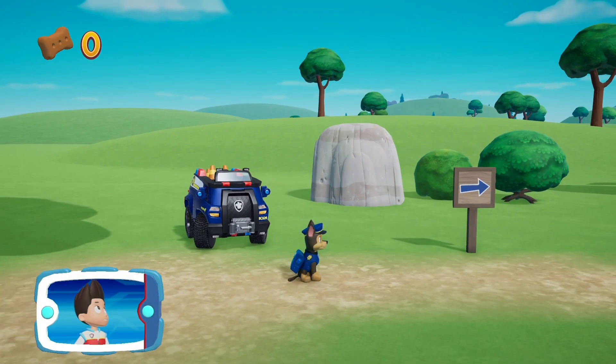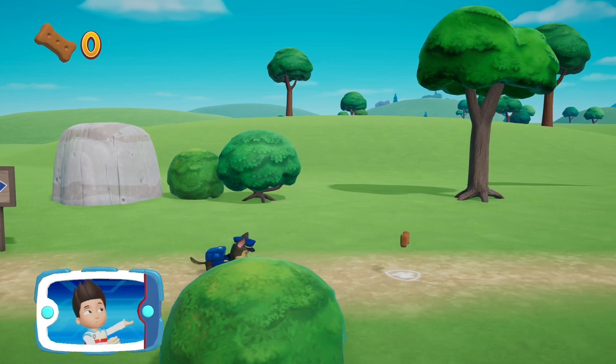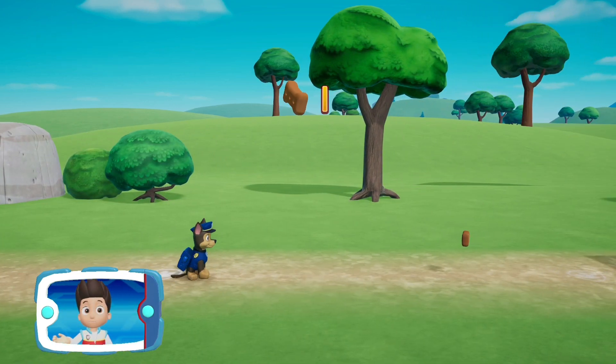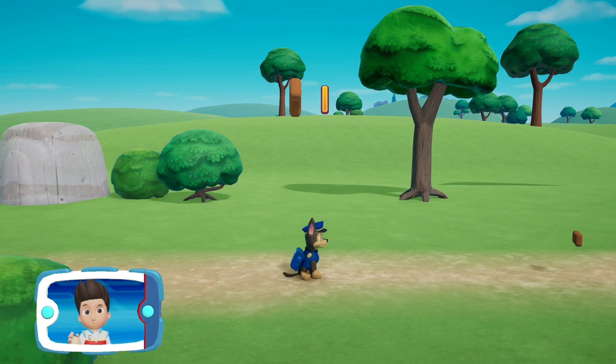To get to the baby ducks, we need to go through the corn maze at Farmer Yumi's farm. Follow the path to reach the maze. Move the left stick to help Chase. You did it! Now follow the path to reach the corn maze. You collected a pup treat. Collect all the pup treats you find to earn special pup treat awards at the end of the rescue mission.